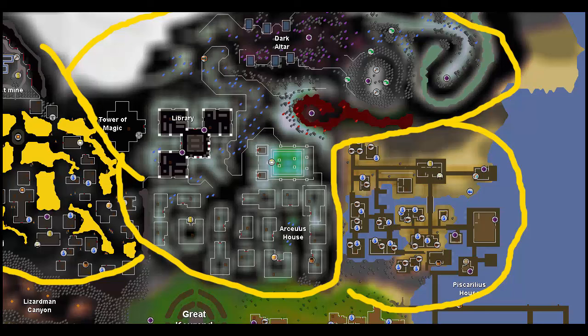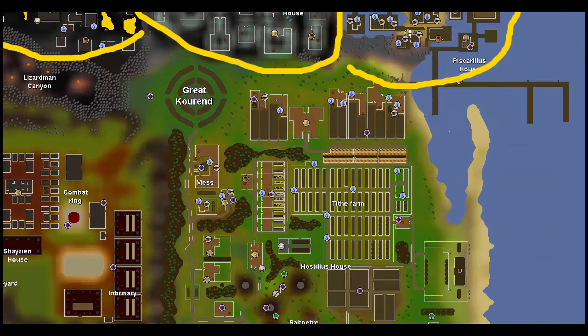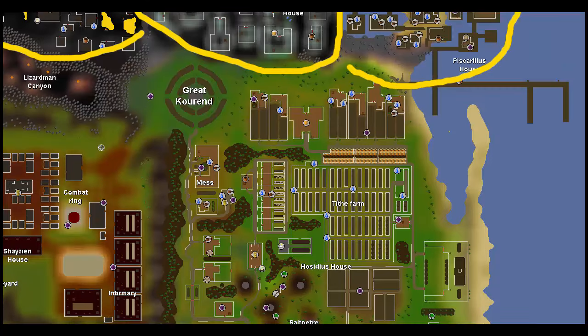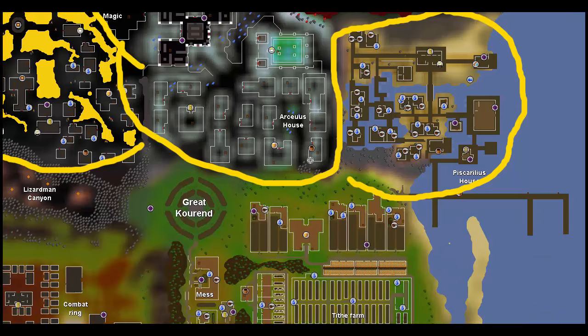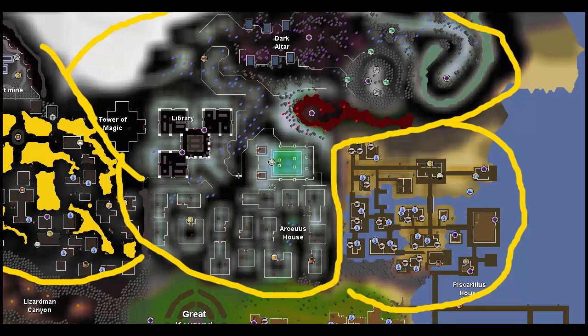Another thing is that because of the way this system works, it's possible to get 100% in two houses simultaneously, and obviously those two houses have to be neighbors. So you can have 100% in Arceus and Piscorilius, 100% in Piscorilius and Hasidus, 100% in Hasidus and Chasian, 100% in Chasian and Lovaking, and 100% in Lovaking and Arceus — all simultaneously.